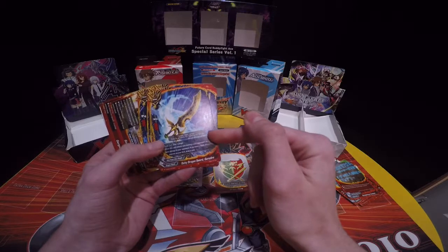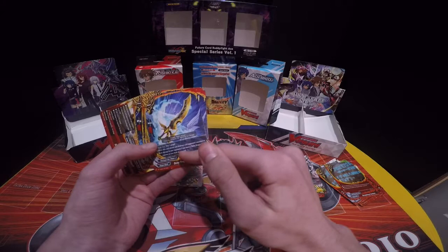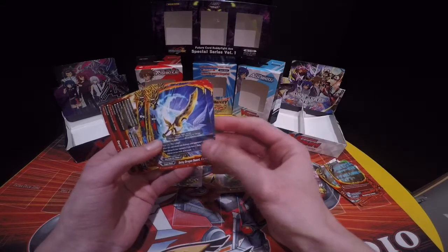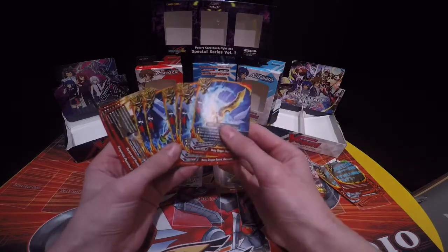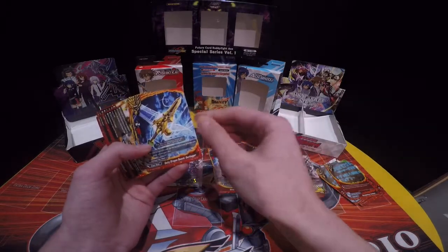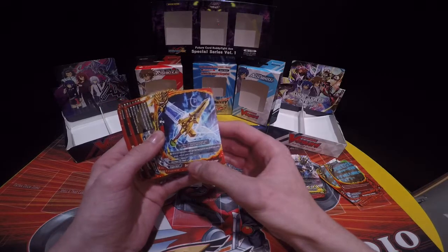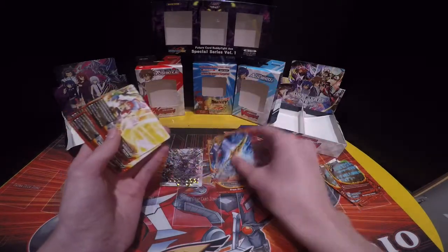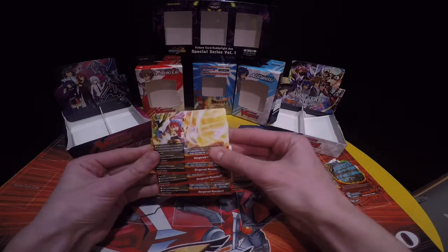For items, you have Gar Saber — you pay a gauge and whenever this card attacks and destroys your opponent's monster or deals damage, if you have a Deity Dragon tribe monster on your field you get to draw a card, which is pretty good for getting extra cards. You also have DD Dragon Sword Guard Dagger — when this item is equipped you put the top card of your deck into your gauge and you gain a life, which is good for gaining extra gauge and extra life.